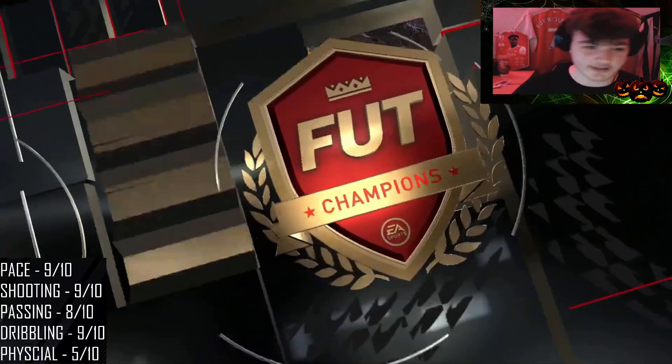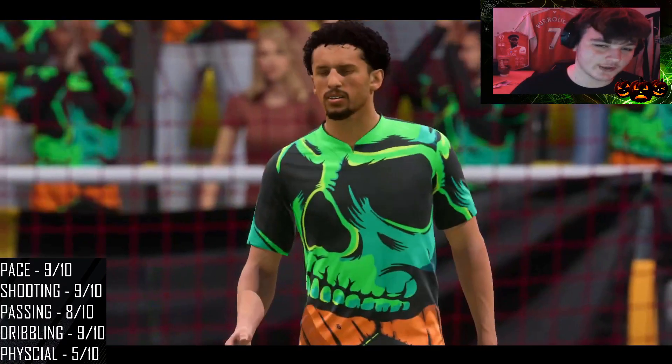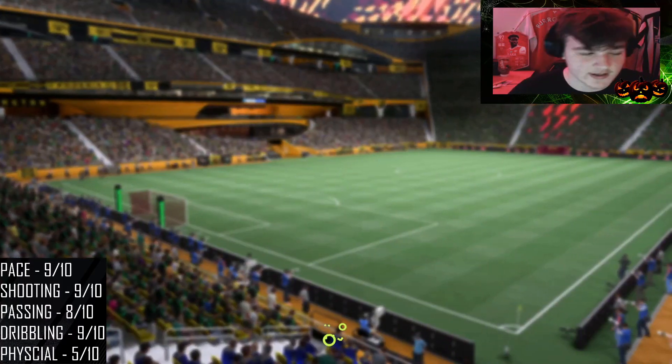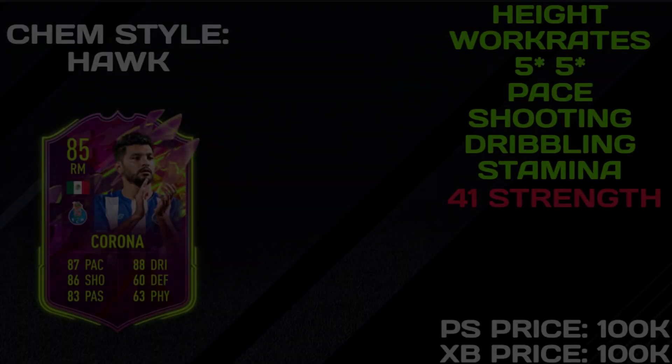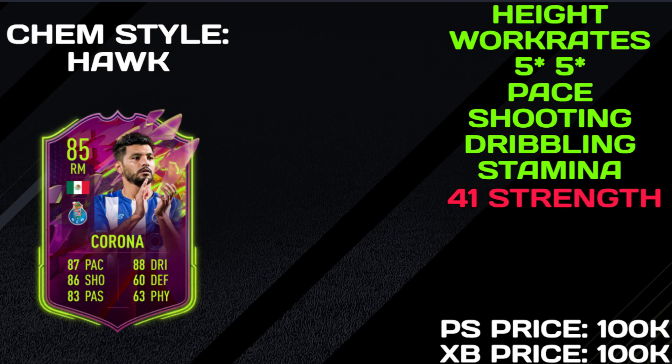His shooting was incredible — he hit the post and put us one up near half time. He made some great runs but it wasn't to be. Overall though, what a card. In my opinion he has the best dribbling I've used so far in this game — hands down. For the pros: his five foot eight small agile body type, his high-medium work rates, five star five star. His pace is a pro too — although it's only 87, with a Hawk chemistry style he feels a whole lot faster.